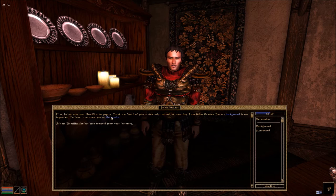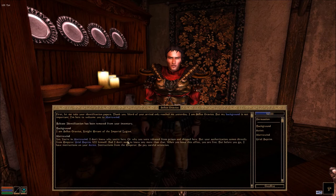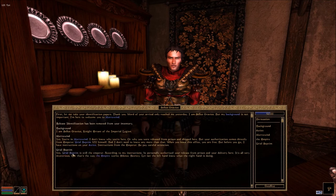He says: first let me take your identification papers. Word of your arrival only reached me yesterday. I am Celis Gravius, Knight Errant of the Imperial Legion, and I am here to welcome you to Morrowind. Your authorization comes directly from Emperor Uriel Septim VII himself — I don't need to know any more than that. When you leave this office you are free, but before you go I have instructions of your duties from the Emperor, so pay careful attention. Uriel Septim personally authorized your release from prison and your delivery here. It's all very mysterious — silence, secrecy, let not the left hand know what the right hand is doing.